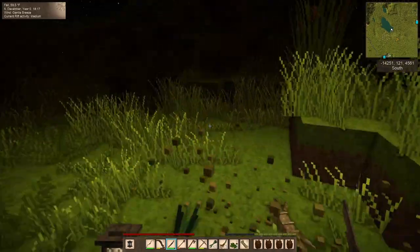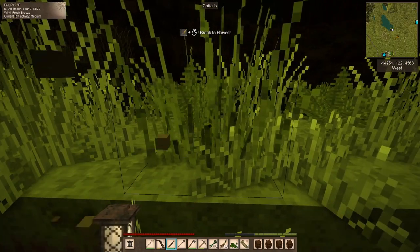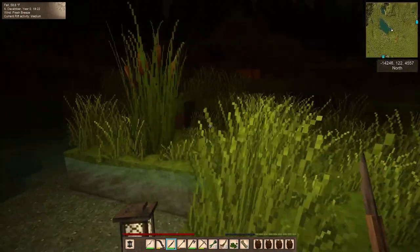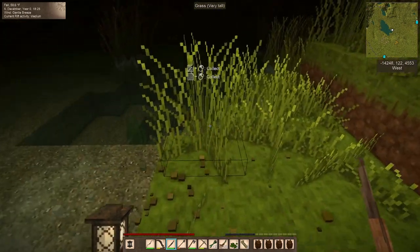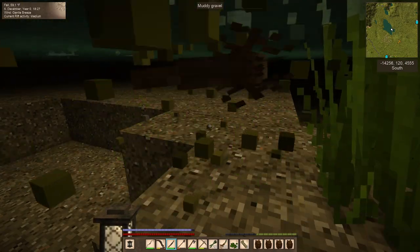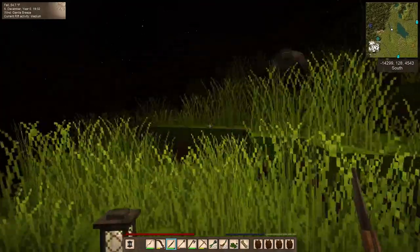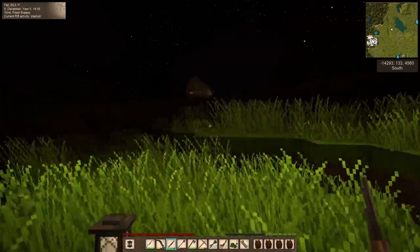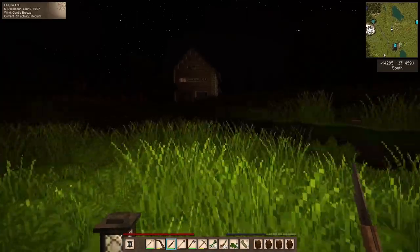I'm feeling like maybe I won't want to stay out all night. Medium rift activity seems to be the worst one. The bohemians and I have talked about this a lot — I feel like the rift activity is kind of broken. Rift activity seems to be worse at medium, but we joke about it all the time. So far it's not bad out here. Okay, there's my first drifter — looks like we've got a bunch of them. Look at our pretty little house. I'm running — I'm just going to get out because I don't want to deal with these monsters.